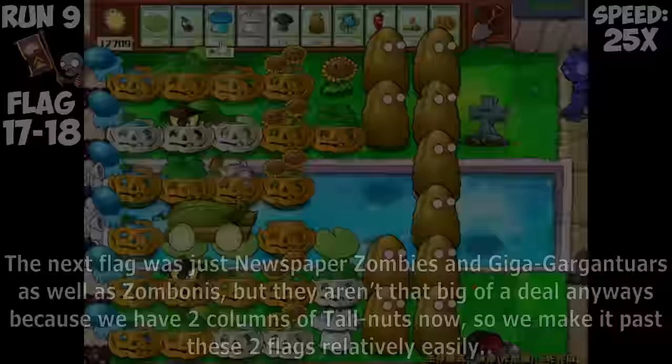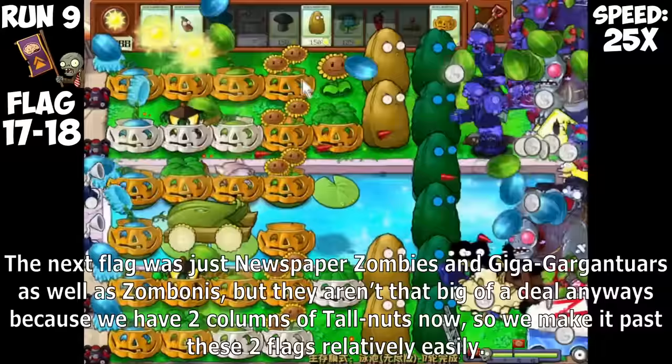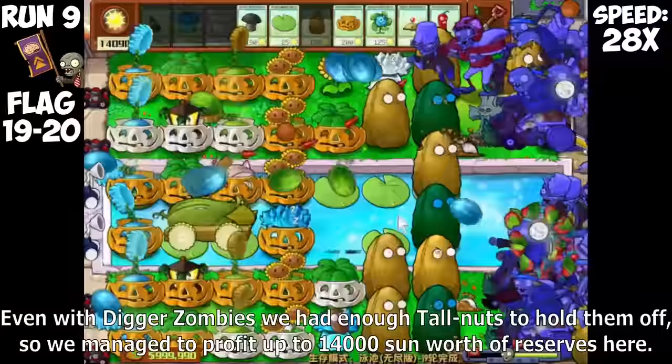Newspaper Zombies come in the next two flags and I only have one column of Tallnuts right now, making me panic and spend a few Pumpkins up front as explosives. It was close but not too bad. With the help of Imitated Ice Rooms, I only lost one Sunflower and with 12,000 Sun in the bank, things are looking great. However, Buckethead Zombies return again and take massive damage in two lanes as Catapult Zombies crush all our Sunflowers. I kept hopeful as we were still making a profit every two flags, and even with the loss of several Sunflowers, it seemed fine.